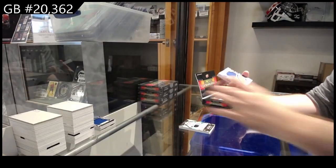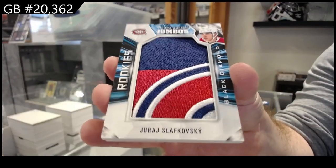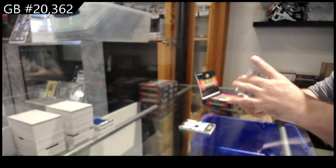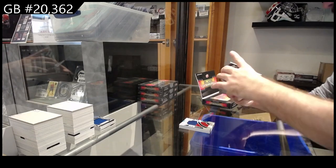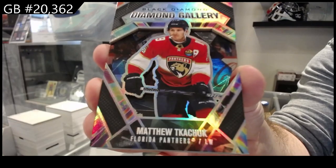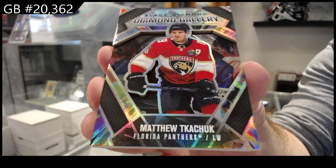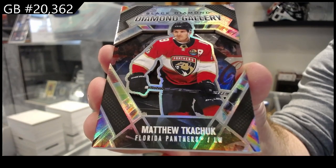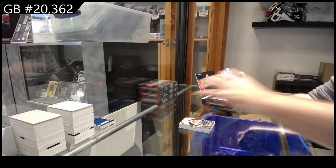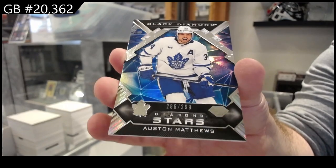We've got a Team Logo Jumbo Slavkovsky for Montreal. We've got a Diamond Gallery — Matthew Kachuk — Kachuk for Florida. We've got a Diamond Stars Austin Matthews. Go Leafs go! Four more years!